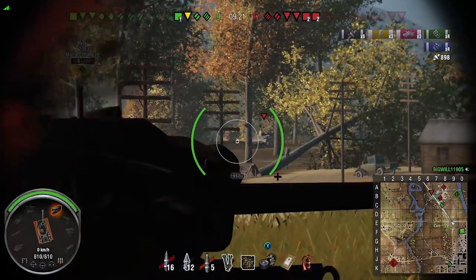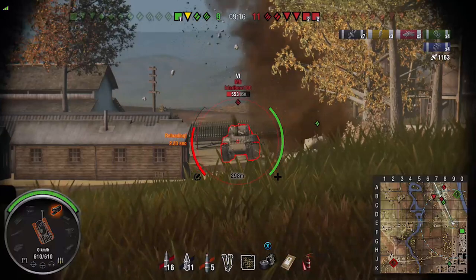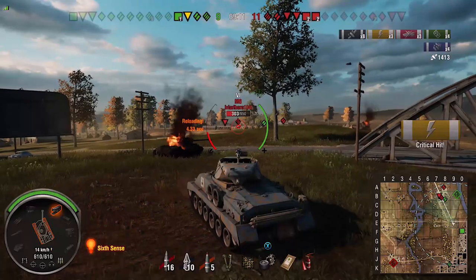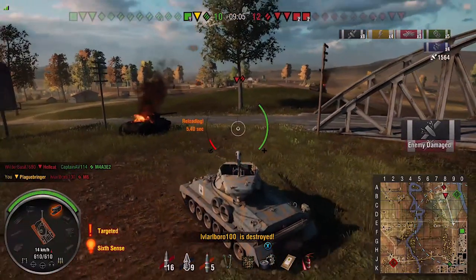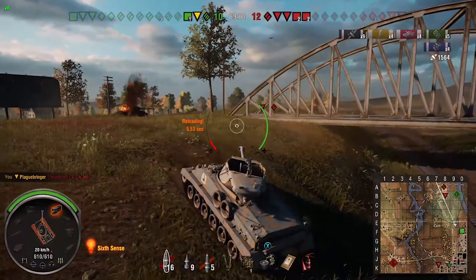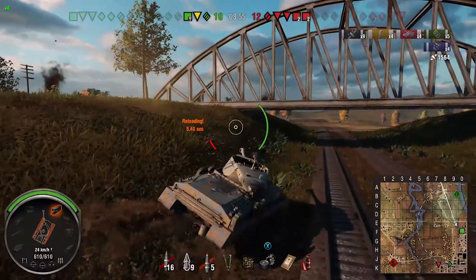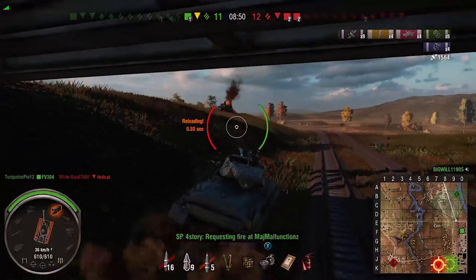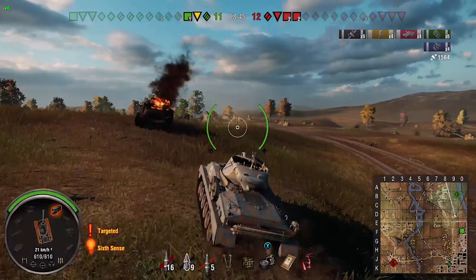As a general rule this tank holds its own in a tier 7 match. At tier 8, 160 pen you start to fall down especially at the distances you're firing from. I can't afford for these shots not to go in - they've got to go in. I've swapped to premium ammunition - you can see the difference in shell velocity from standard to premium. I cannot miss one shot here. I ain't got time to look for a weak spot, I'm just going to get the shot in and use that 10 degrees of gun depression.